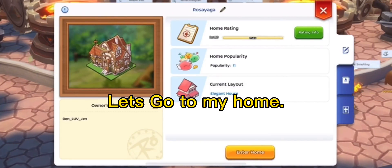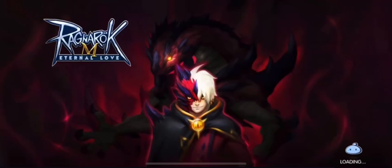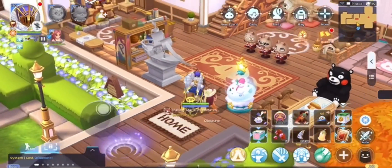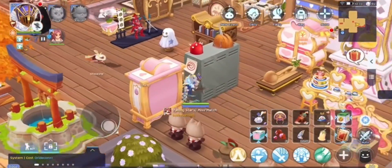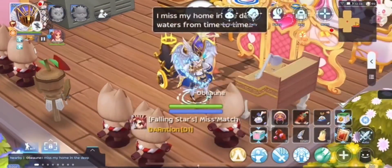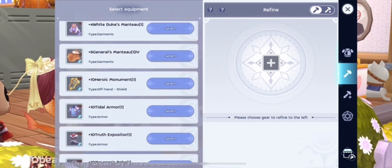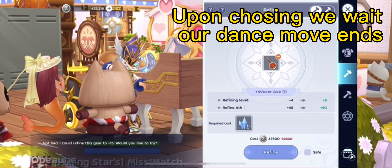Let's go to my home, let's go! Want to see me dance, Holger? So I will stand beside the upgrader right here and choose the gear I want to upgrade directly. Upon choosing, we wait for our dance move to end.